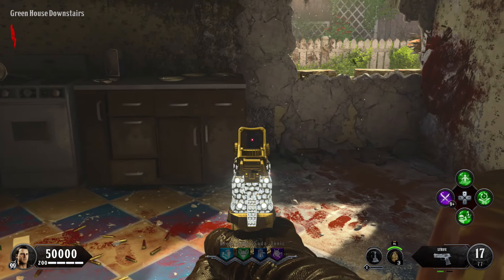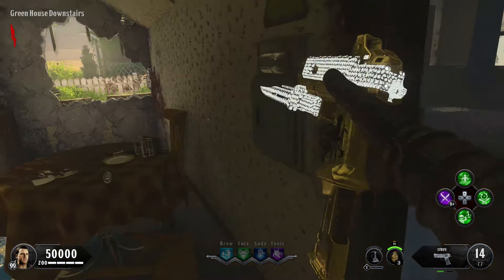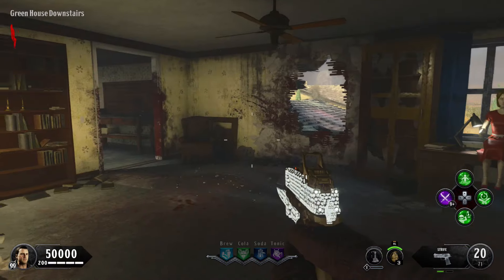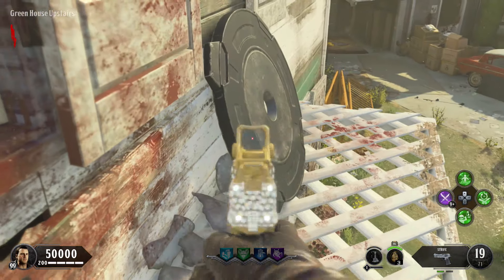If it's not there, go ahead and go into the kitchen and it'll be leaning under this zombie barrier. If it is not there, go ahead and go upstairs and go outside to the balcony and it'll be leaning up against the house on the balcony.